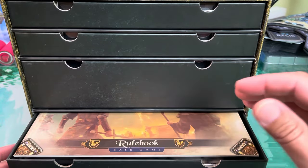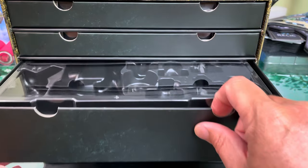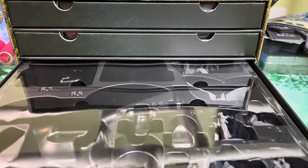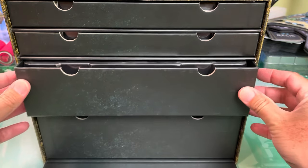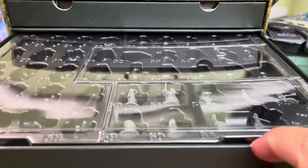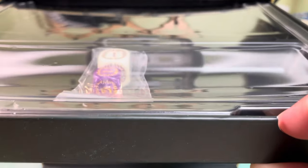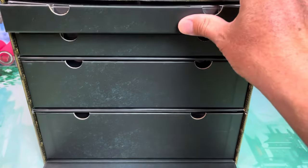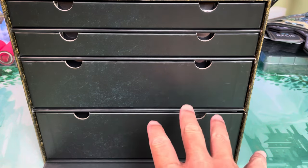I can't remember if this one is going to contain all the expansion content. Here you can see we've got lots of blank miniature trays because this is meant to hold all of Destinies up to this current point and all their expansions. There are more miniature trays, looks to be some dice, and probably the player boards are going to go up there. Let me take you from a downward shot for a more detailed look at what's in all these drawers.